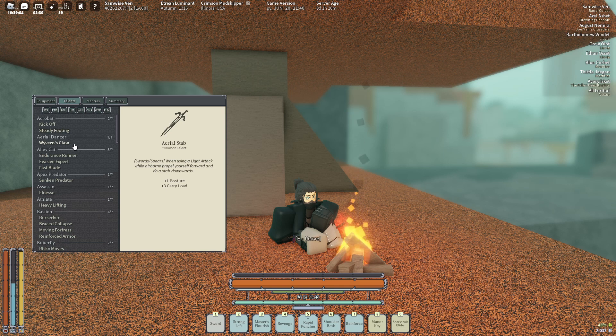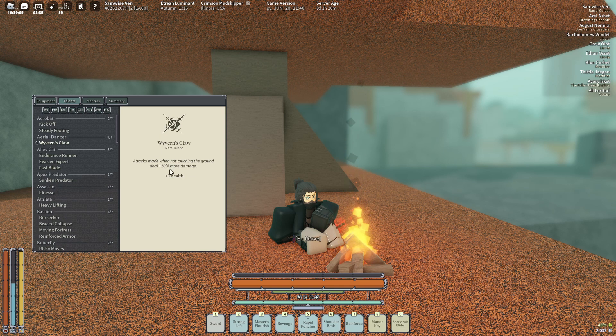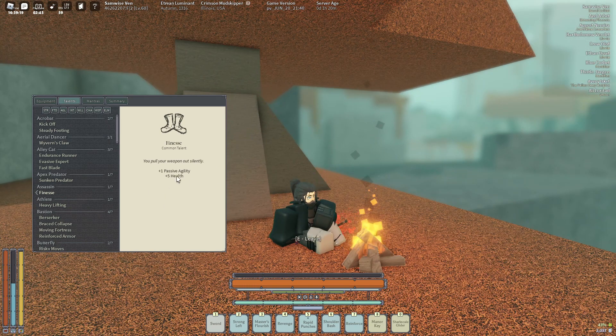Here's some of the Talons. I have like 23 rares. I got Wyvern's Claw — it's pretty good when you do aerial attacks and stuff like that. Another rare talent: Sunken Predator, Finesse. This is such a nice talent because it gives a lot of HP and you don't have to hear your sword getting pulled out every single minute.